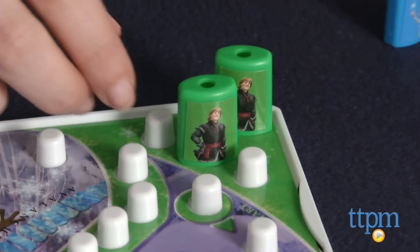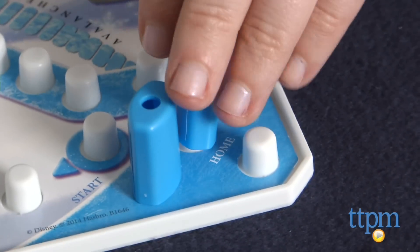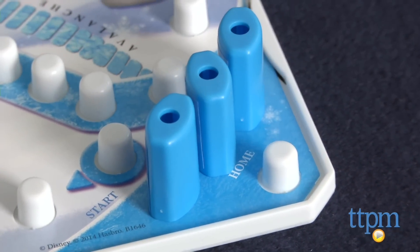To start the game, players place one of their colored character pegs at the start place on their side of the game board, as well as three other pegs in your home space. The youngest player goes first.